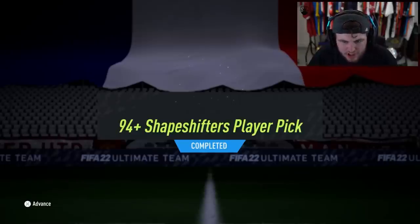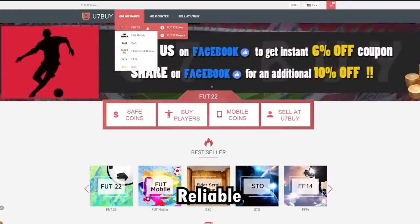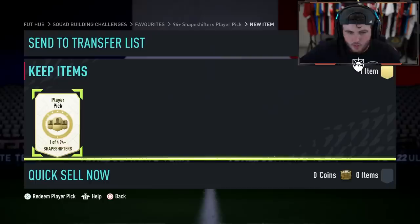EA re-released the 94 plus Shapeshifter Player Pick. I believe the last one I opened I got Messi - can we get Ronaldo in this one? The cheap, fast and reliable FUT coins - check out u7buy.com, there's a link in the description, and use the code 'heybird' to get yourself a discount on all of your orders.